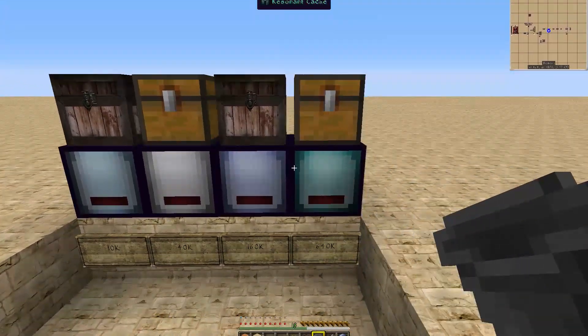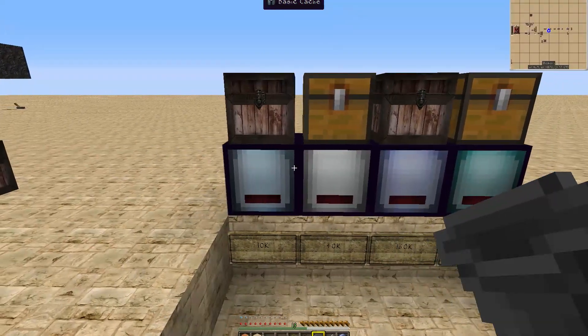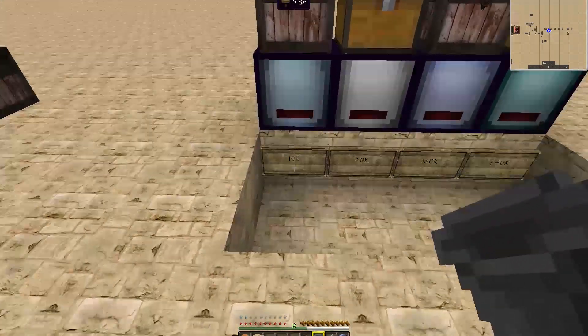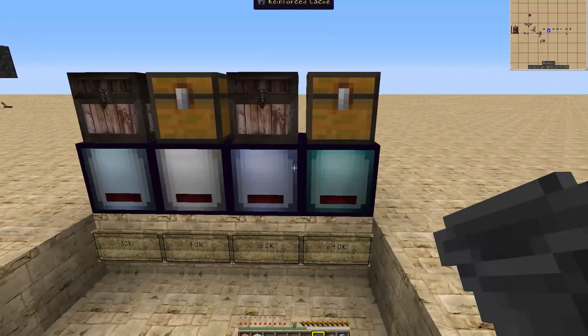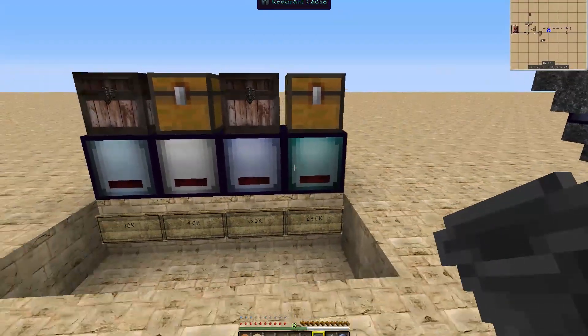These can hold both stacked items and non-stackable items. So you can put redstone dust in here, that kind of stuff, or non-stackables like water bottles, and it can hold 10,000 of those. So these are really nice for things like water bottles, bows, and other non-stackable items.